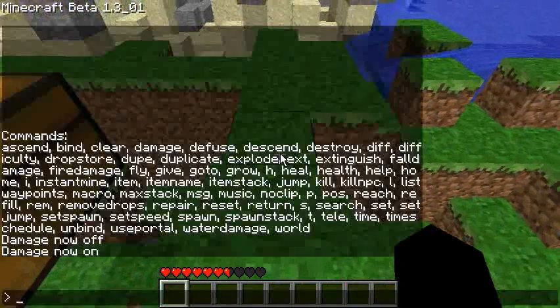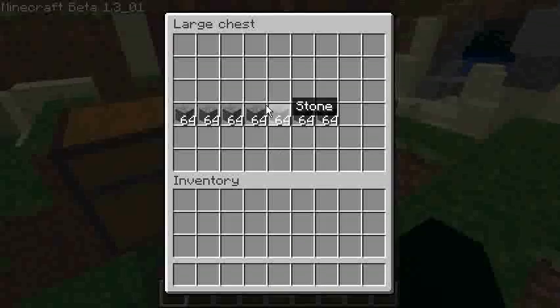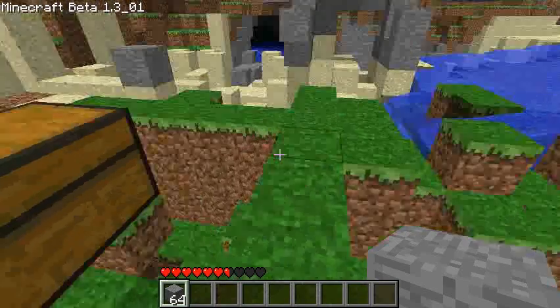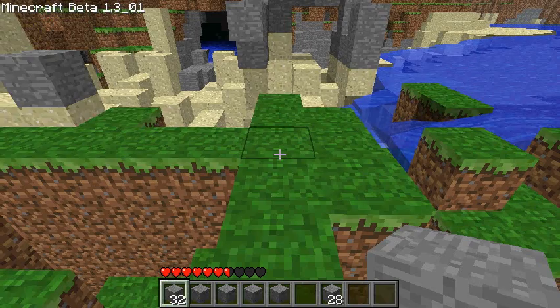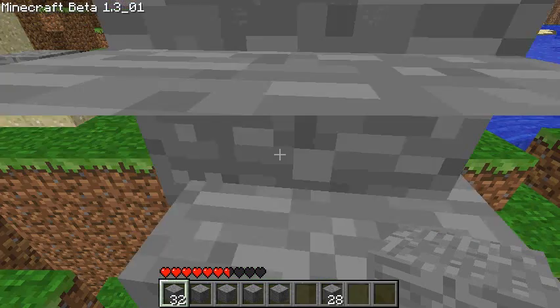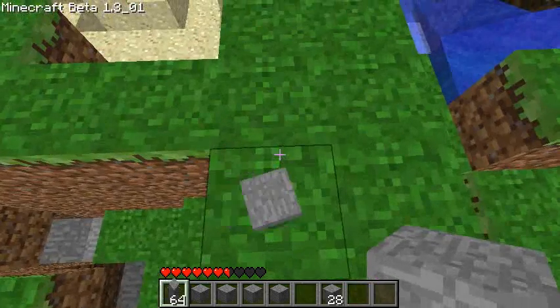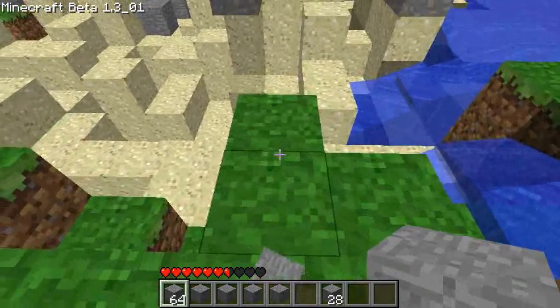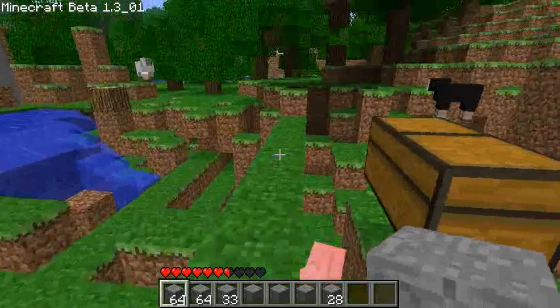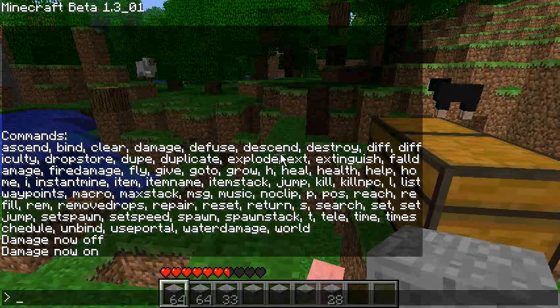'Dupes' is next — it duplicates items. I'll grab some stone, and if I type 'dupes' I should get 32 more stone. There's also 'dupes all' which duplicates every item in your inventory. 'Dupes' is the same as 'duplicate'.